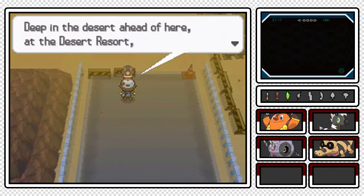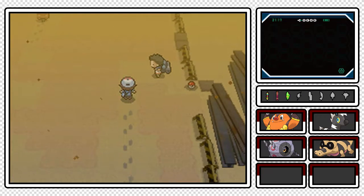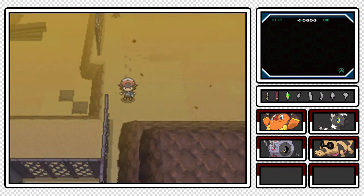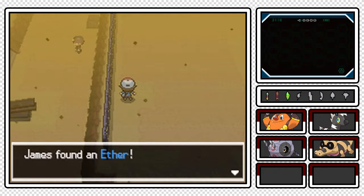Deep in the desert ahead of here, at the Desert Resort, there are some ruins that have become a little tourist destination. We're gonna be on our way there as soon as we pick up some items. It might be Black 2 and White 2 I'm thinking of where there's a hidden item against one of those house buildings there.